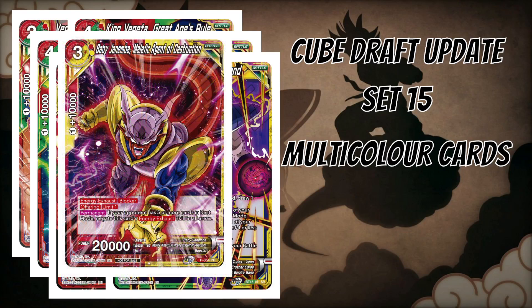For red-yellow we have Baby Chin Ember Asian Destruction — a free-cost 20k blocker with offering support, which we don't often see on easily played red-yellow cards. It's limit one, but that doesn't matter in a highlander cube. Its permanent: if your opponent has five or more cards in rest mode, you get this card's energy source skill in all areas, making it easier to charge without resting in cube where you can build up to that condition more easily than in competitive.